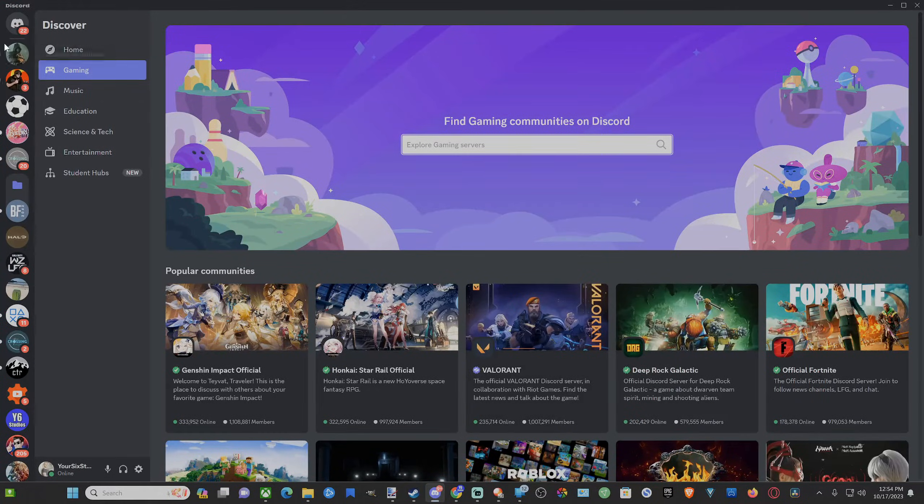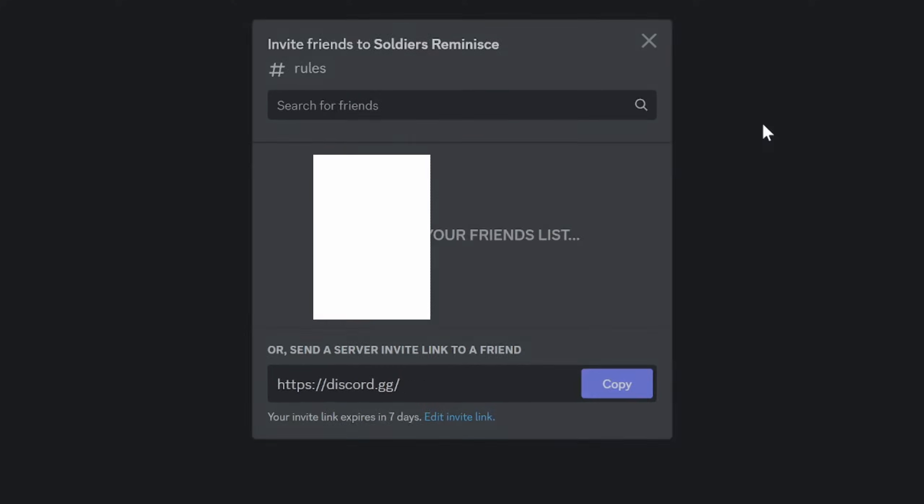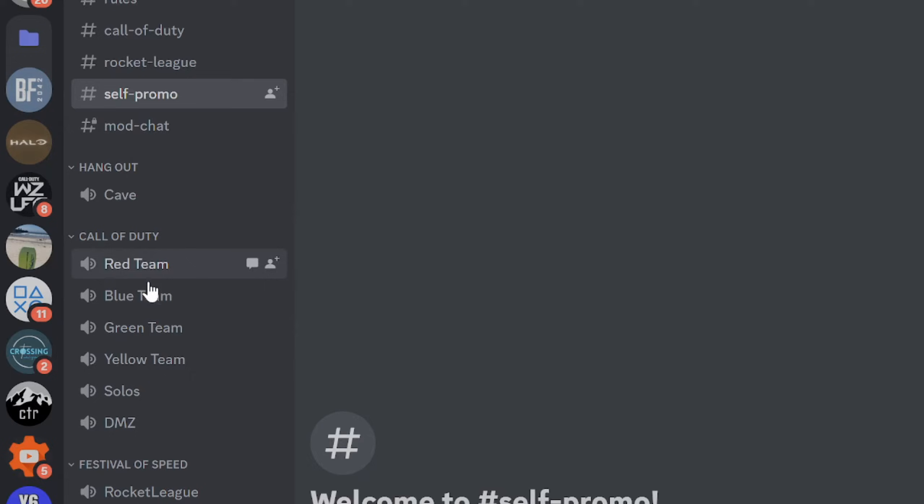So I was invited to a server where all my friends are located, and I can go up to the top right here and select this, and go to Invite People to this server. So once you're connected with the server, go to a voice chat channel indicated by the little volume icon right here, and you can choose this.